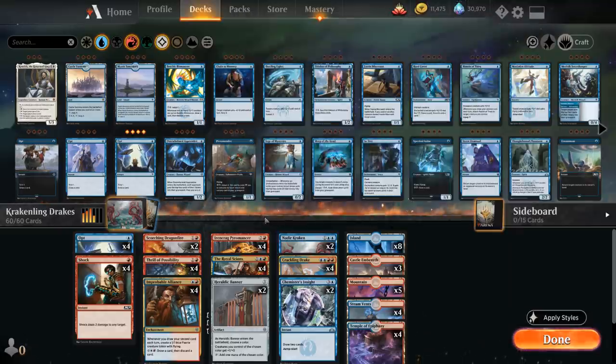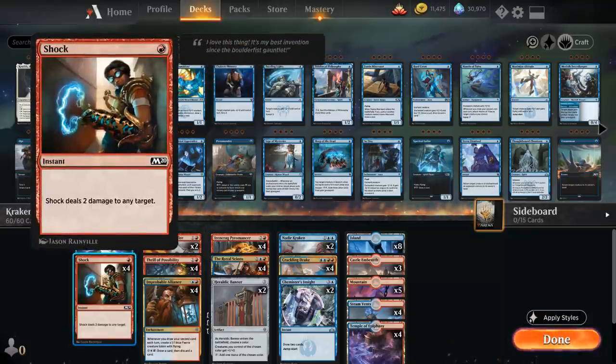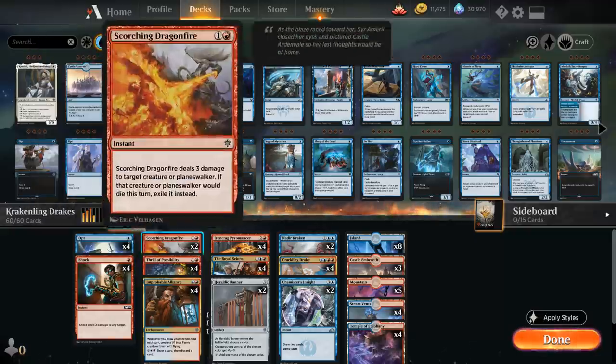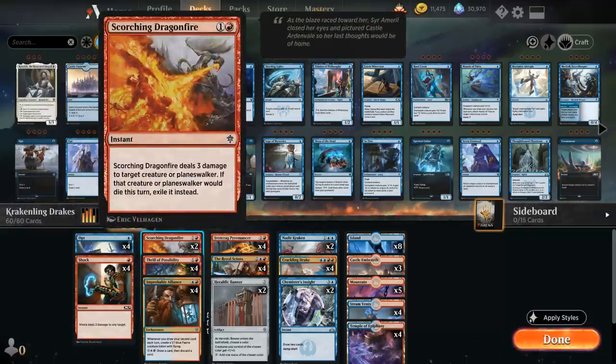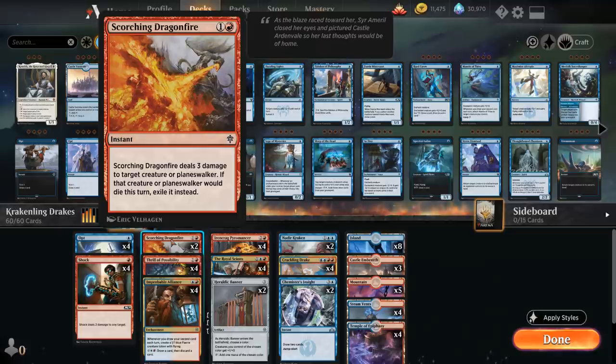At one mana we've got the full playset of Opt as a nice cantrip, the full playset of Shock for cheap interaction, and more burn spells in Scorching Dragonfire that can exile any creature or Planeswalker it would finish off. The three damage combined with Shock, or combined with three damage from Pyromancer, can also help deal with larger creatures.